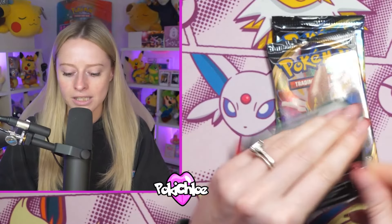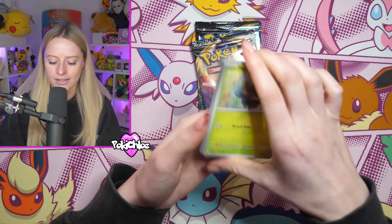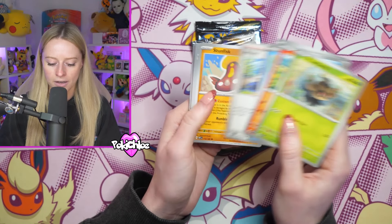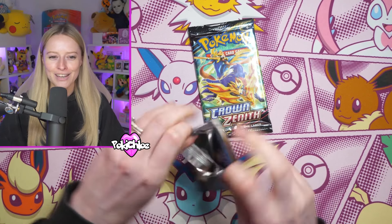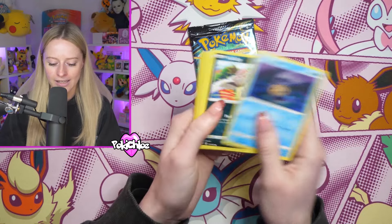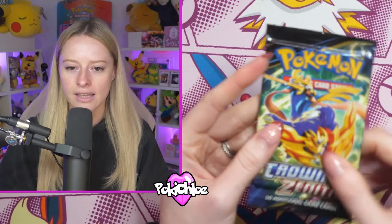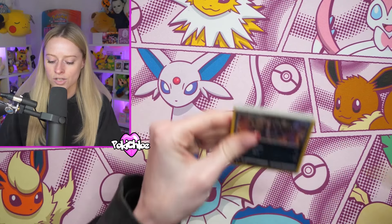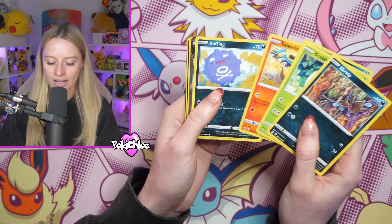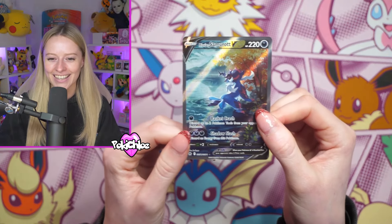Okay, going in with Obsidian Flames next. So weird to say but this came out last year - we got all the charizards in this set. This is a super fun set to open. We got the one and only Rebel Clash - what a classic. And then Crown Zenith, a great set that came out around a year ago - it was the last set of the Sword and Shield era. They went out with a bang. We got the Galarian Gallery in here - I think we got our first big pick. We get the Hisuian Samurott V from the Galarian Gallery!